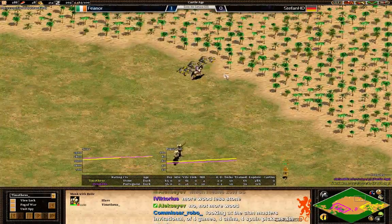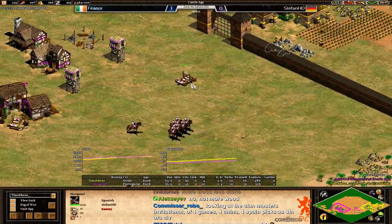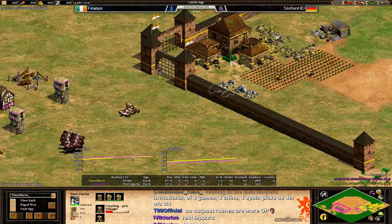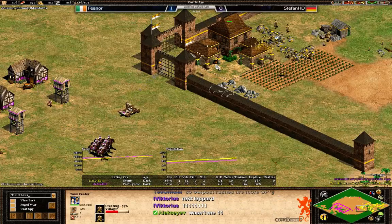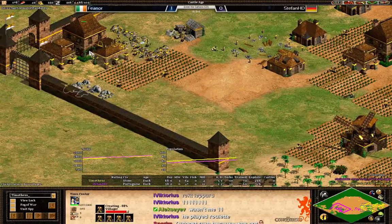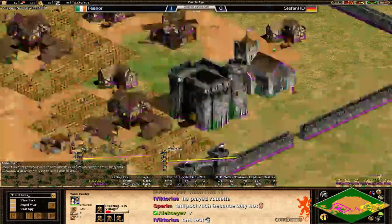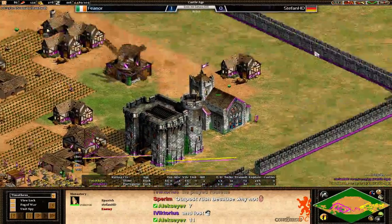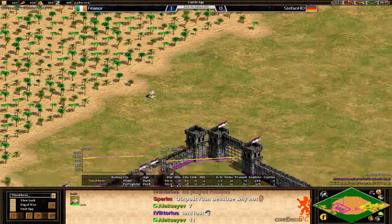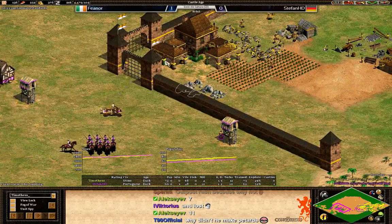Let's take a look at the south — this scout is just standing there and not going to kill the monks. Here comes the mangonel for Stefan, killing one villager, and now going to attack the town center. Fionor is going to make his own siege workshop to get some mangonels out. He just keeps collecting the relics. It seems like Fionor did get three relics and Stefan got two — and look at this shot from the mangonel, it's shooting from this direction at the town center!